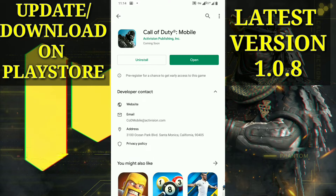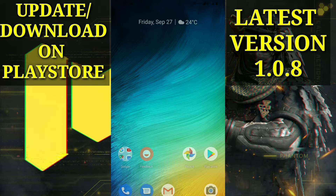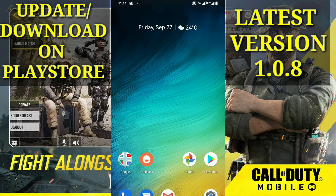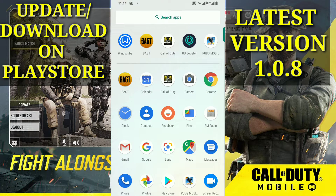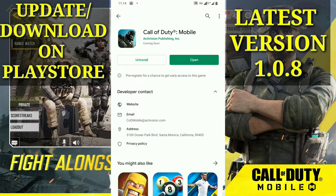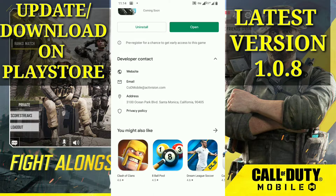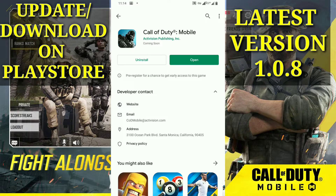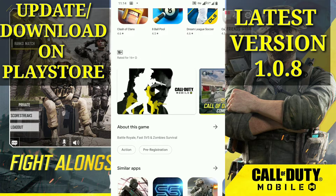Let me go over it again. First, go to your Play Store settings, find the Play Store app, click Force Stop, and clear the storage. Then find a VPN, connect to Australia or Canada, open your Play Store, type 'Call of Duty Mobile,' and that's where you can download or update to the latest version 1.0.8.